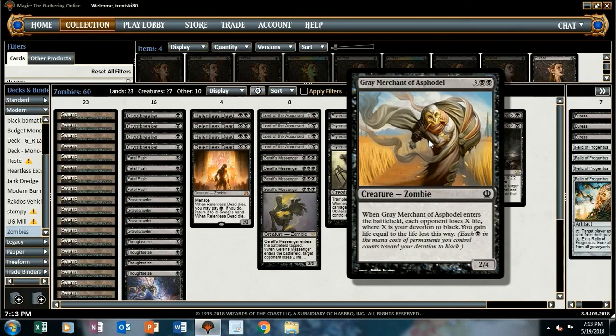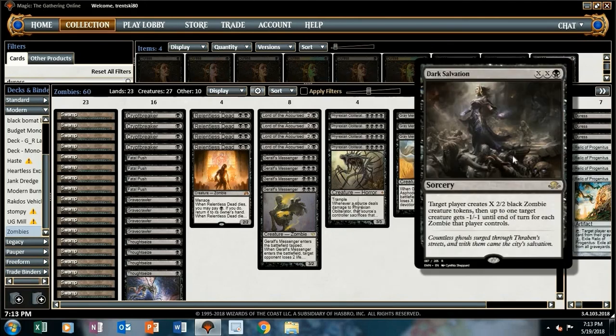You want to have as much devotion to black whenever Gray Merchant enters the battlefield. Hopefully we can drain and gain, but really hopefully we can just drain our opponent out of the game. I'm trying a couple of Dark Salvations as removal, but you really don't have to even use them for removal — you can just make one or two zombies. It works really well as a two-for-one.